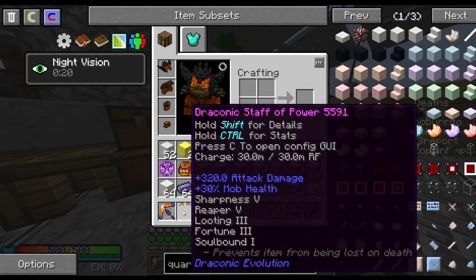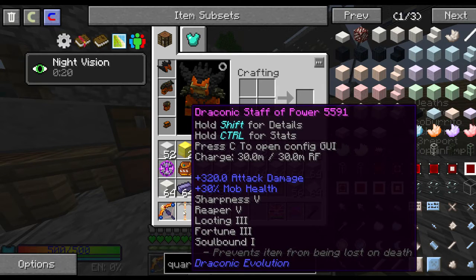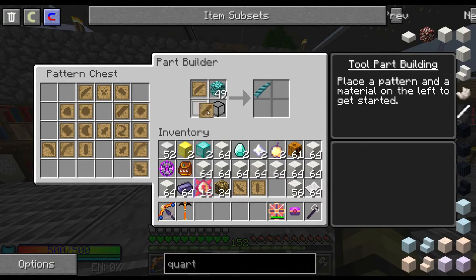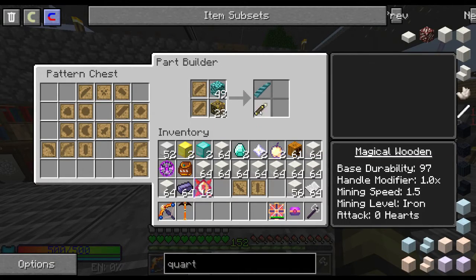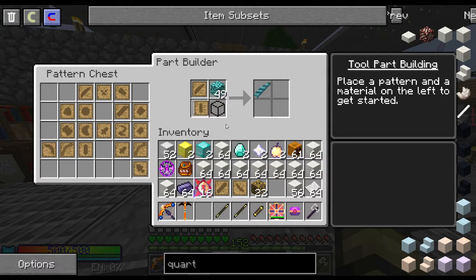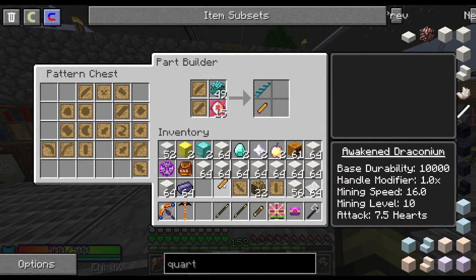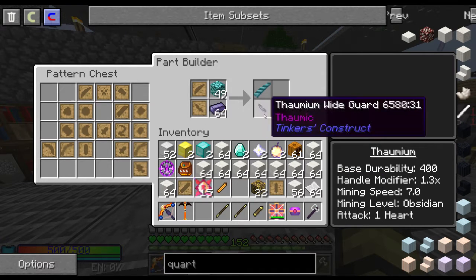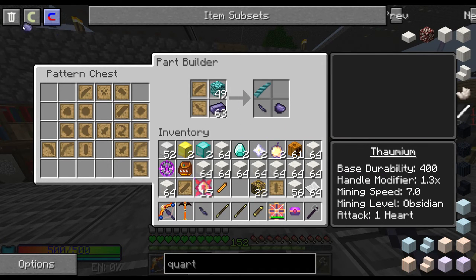Now this is kind of irrelevant because we're most likely going to be using the Draconic Staff of Power with max upgrades. But hypothetically, let's look at the best sword. There are only two options: a full Magical Wood broadsword and the Draconium one — specifically an Awakened Draconium sword blade with Thaumium and Paper for the rest.